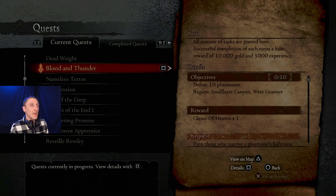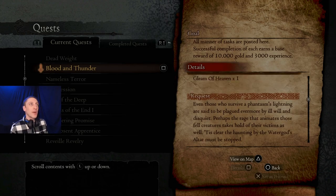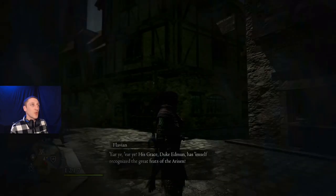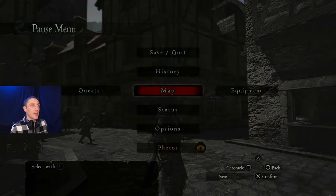This Gleam of Heaven - I don't know what that is, whether it's a ring, a weapon, some kind of potion. But we're gonna go get this by defeating ten phantasms. Perhaps the rage that animates those fell creatures takes hold of their victims. I think we have to go to the Water God's Temple, Soul Flayer Canyon. Let's see if we can travel up there and do that really quick, then we'll continue with some main quest stuff.